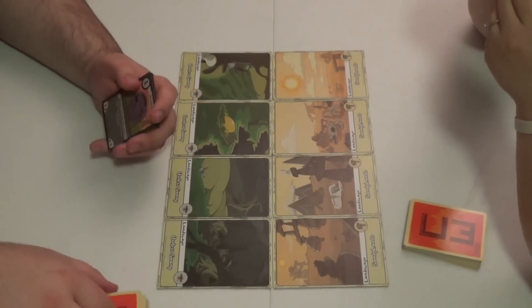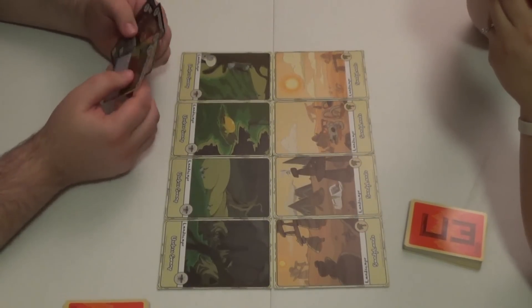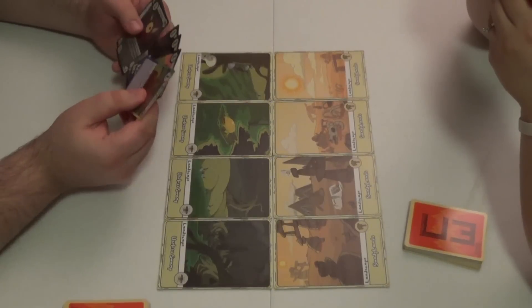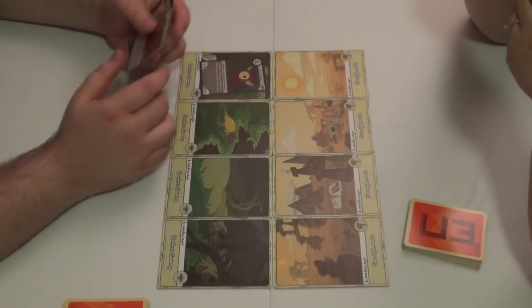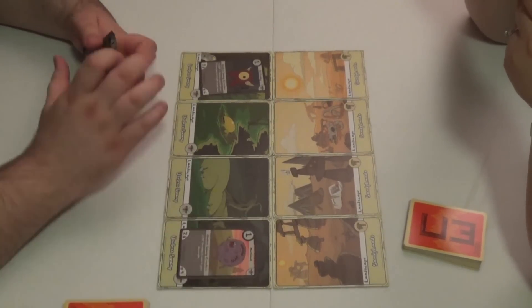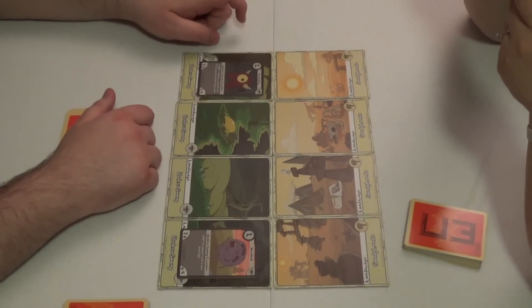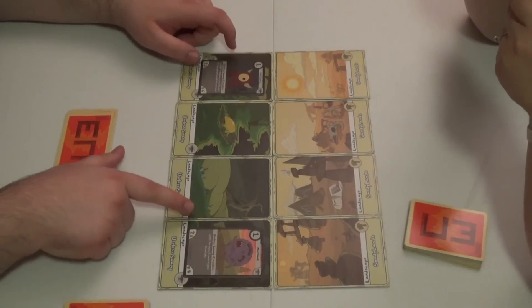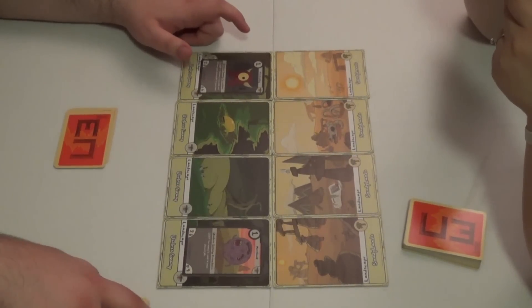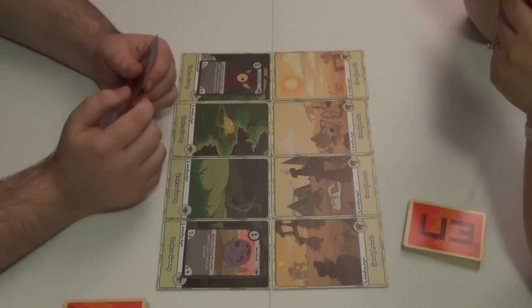I need to draw first. I'm going to play a Red Island and a Mouth Ball. The Red Island is a 2-6 for 1 — 2 attack, 6 defense — and its fluke is: return a card with cost 0 from your discard pile to your hand. And over here is Mouth Ball, which is 1 for a 2-4, and it's plus 2 defense for every 5 cards in your discard pile. So that's kind of the start of the whole getting-stuff-in-your-discard-pile strategy. That would be my turn.